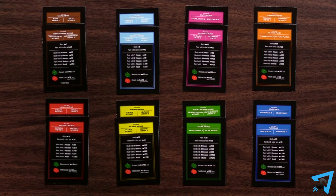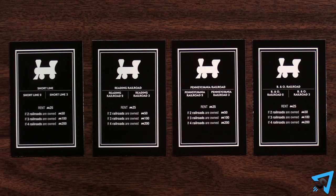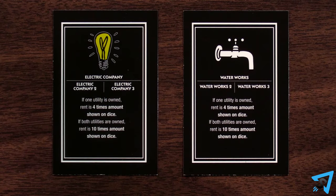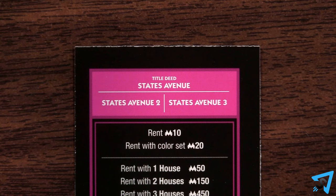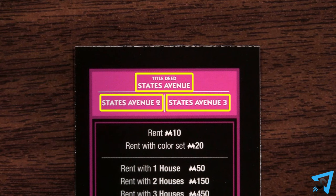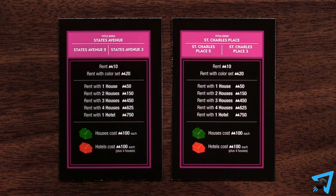There are three types of properties: streets, which come in colored sets, railroads, and utilities. There are three versions of each property, and those three versions share the same title deed card. When you own one of the properties, you own all three. When you own one colored set, you get double the rent on all of the properties.